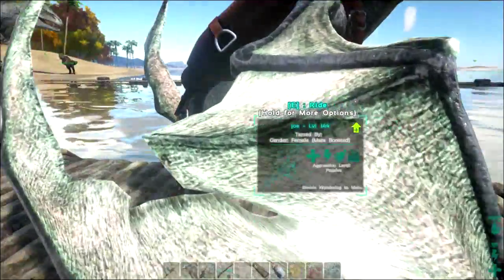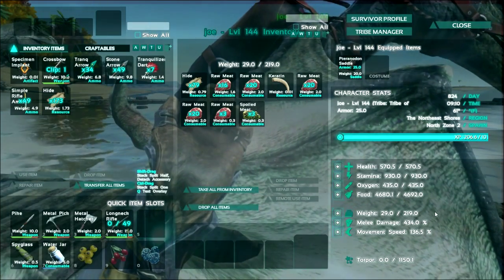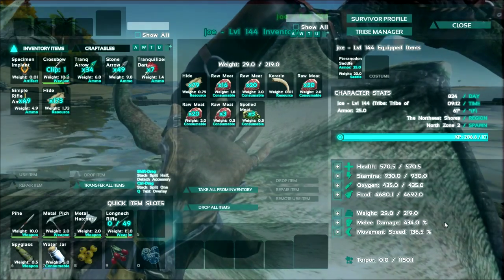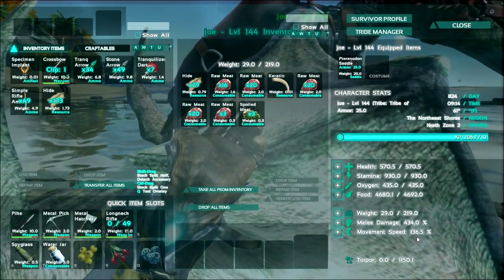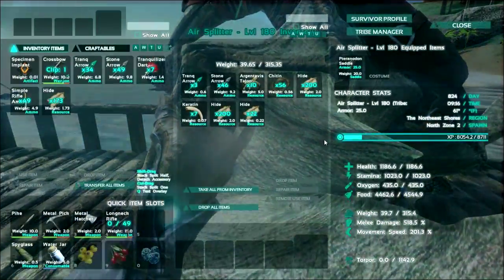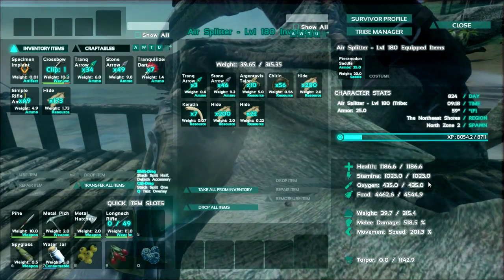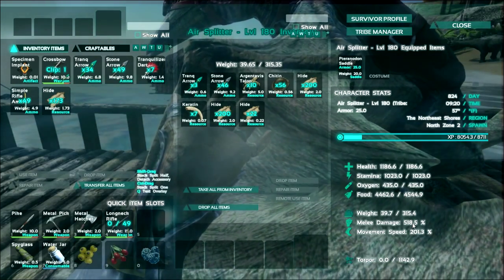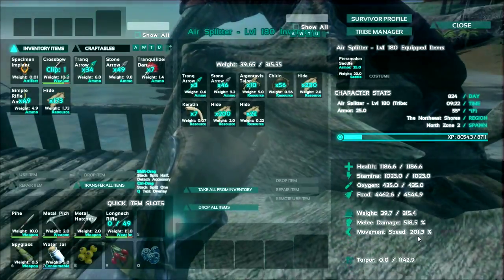Let's start by looking at Jo. Jo has 570 health. The weight's at 219 — I'm not too worried about weight on this one. Melee damage 434 and movement speed 136. Let's see what Air Splitter's got. More than double the health. Stamina is quite well on this one as well. Melee damage is not super incredibly high compared to Jo, but pretty high. And the movement speed is quite a bit higher.